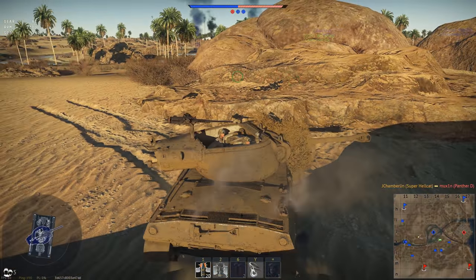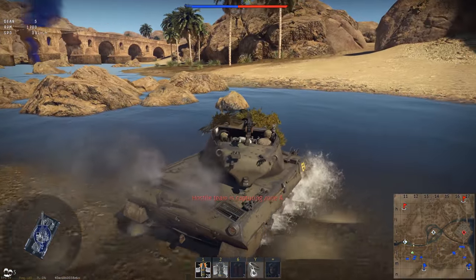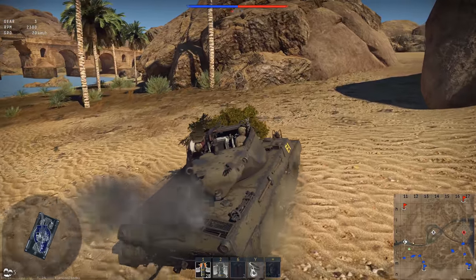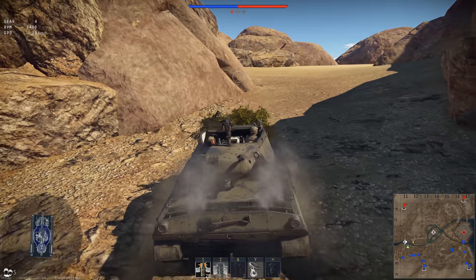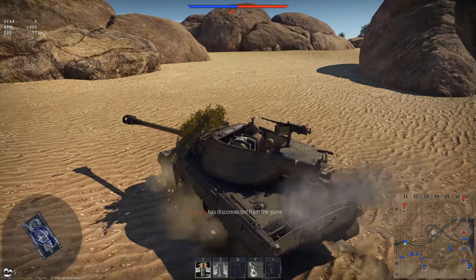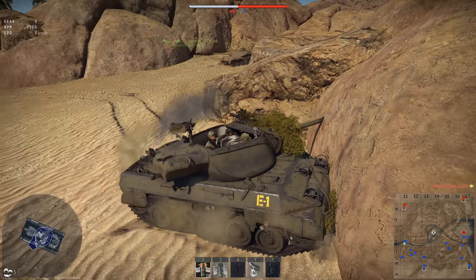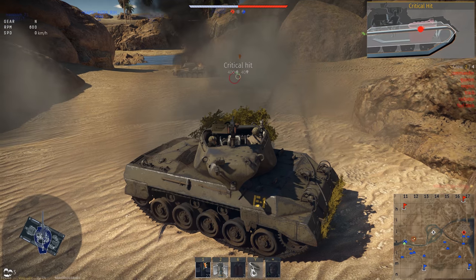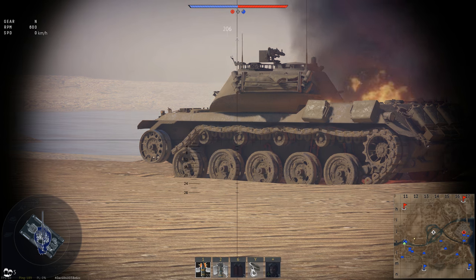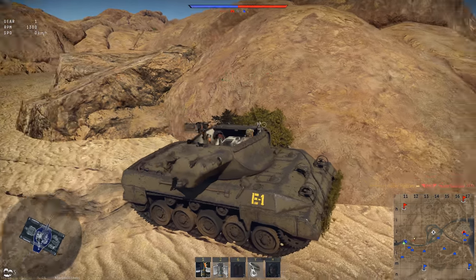The 90mm is excellent for anything under a Tiger II — a Tiger II is a little more difficult, as you'll see. This next clip is from yesterday; once again on Tunisia. Instead of going left as I normally do, I head right through the gap between large boulders hoping to catch someone crossing. I hear a vehicle behind me — it's an RU251, just as fast to reach this spot, but I heard him just slightly sooner.